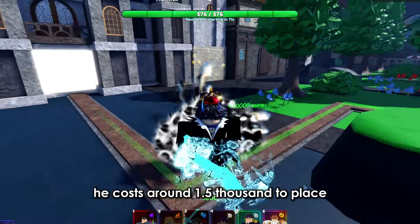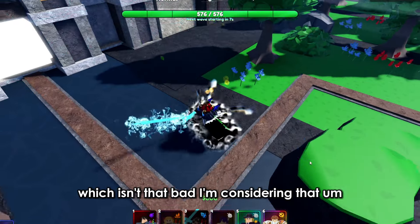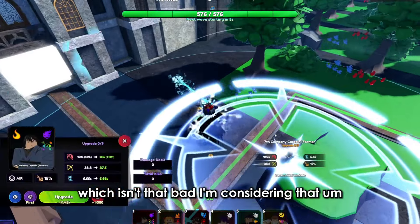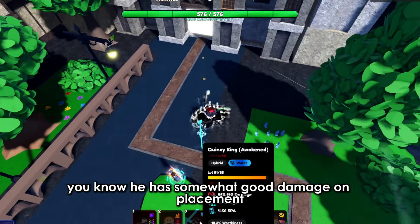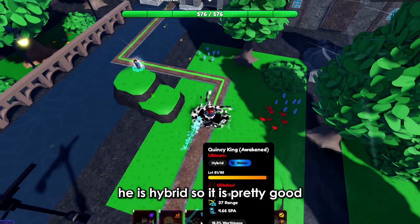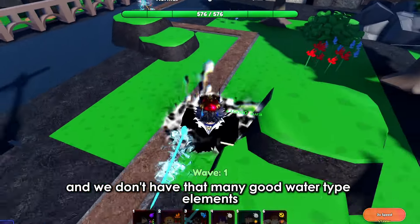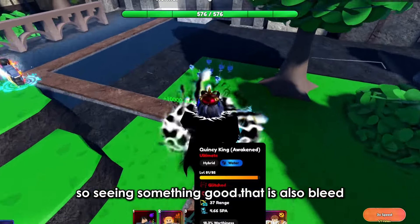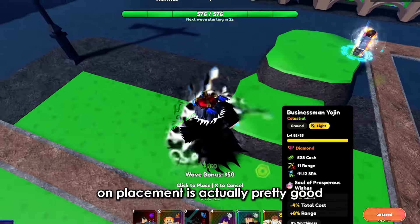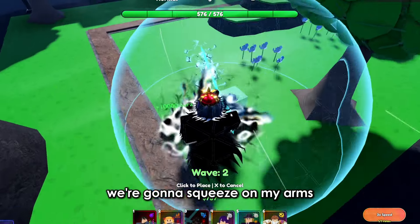He costs around 1,500 to place, which isn't that bad considering he has decent base damage. He is hybrid, so that's pretty good, and he is a water type. We don't have that many good water type units, so seeing something good that also has bleed on base is actually pretty good.